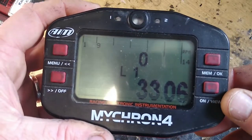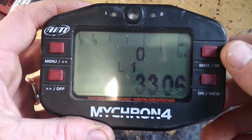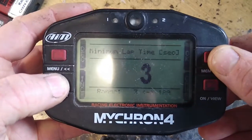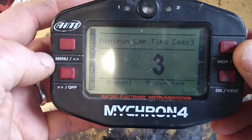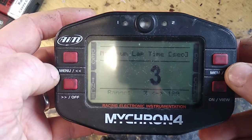The Micron 4 is a great lap timer that has been around for a little while. There is one oddity with them that causes a lot of people to set them up incorrectly. If we go into the setup and into this area, it says 'minimum lap time' — that's actually, and I don't know if it's a bad translation from the Italian, a Microns are Italian — it should be 'minimum sector time,' not 'minimum lap time.'